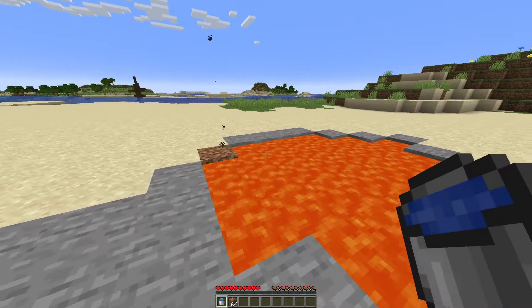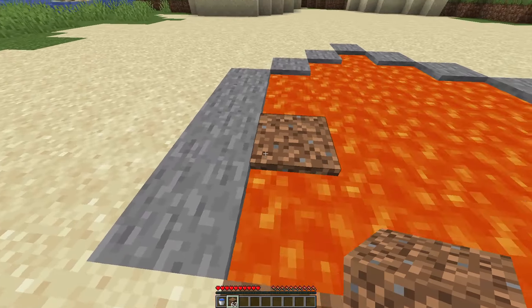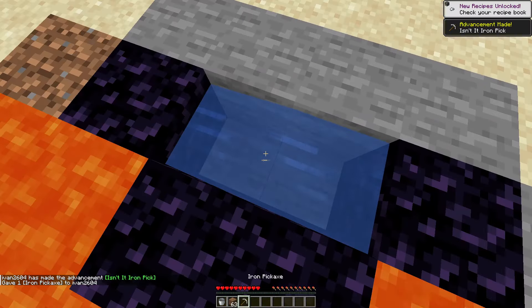First, find a lava pool with four blocks of lava on the side and place a block in the middle of that. Then place water next to the block — it'll create some obsidian. Mine the original block and it'll create more obsidian.